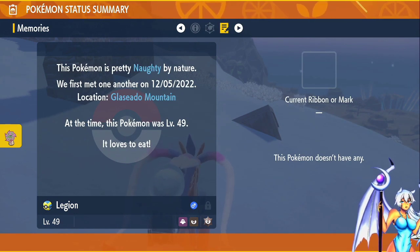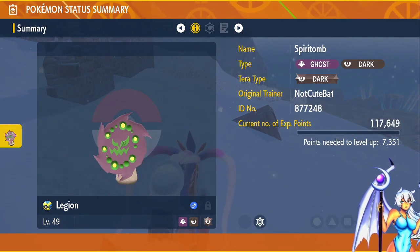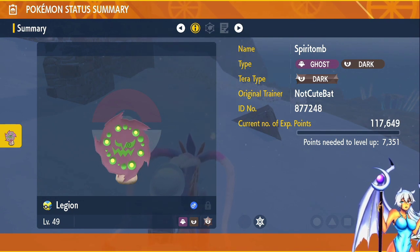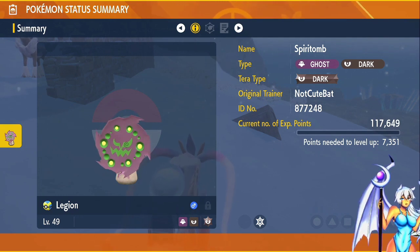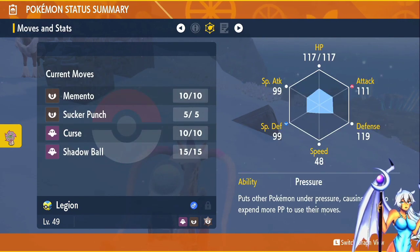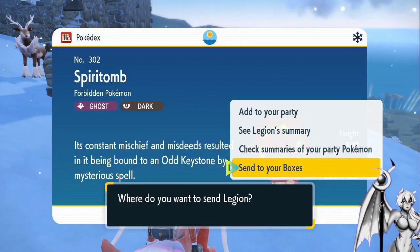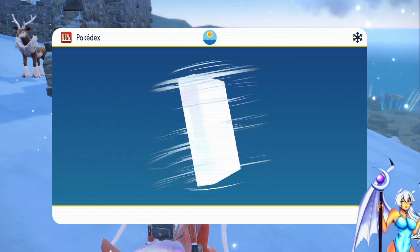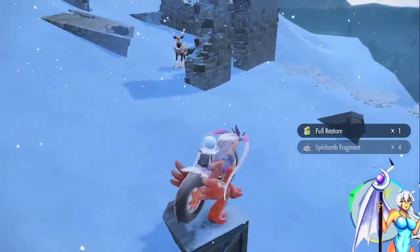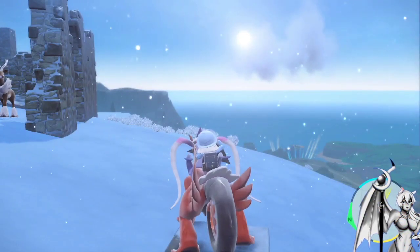Naughty nature — yeah, that's the perfect nature. It loves to eat — yes, I consist on a diet of hamburgers and souls. I'm just kidding. I'm pretty sure there's only like one in this mountain; I've tried finding another one but it hasn't been successful. These things are super rare. I got the Spiritomb — hey, I got some Spiritomb fragments too, cool!